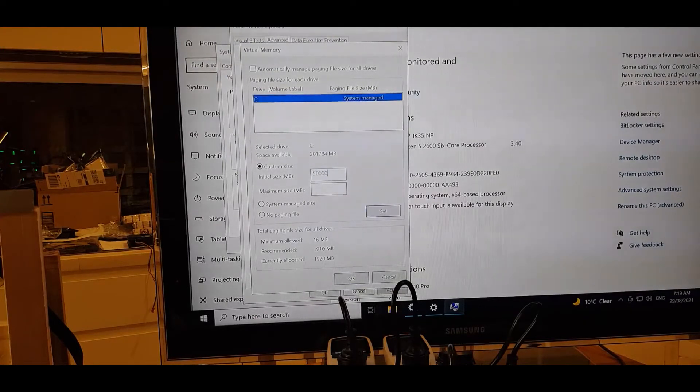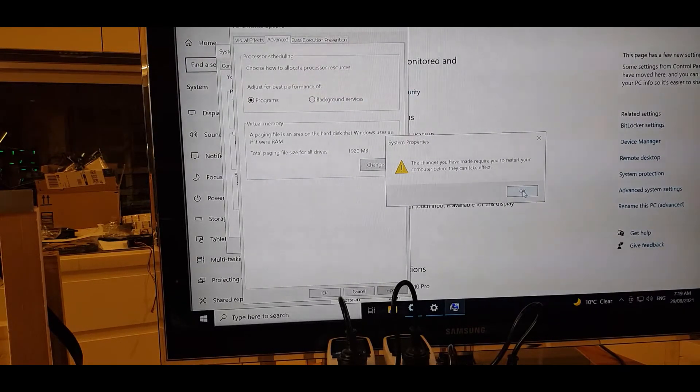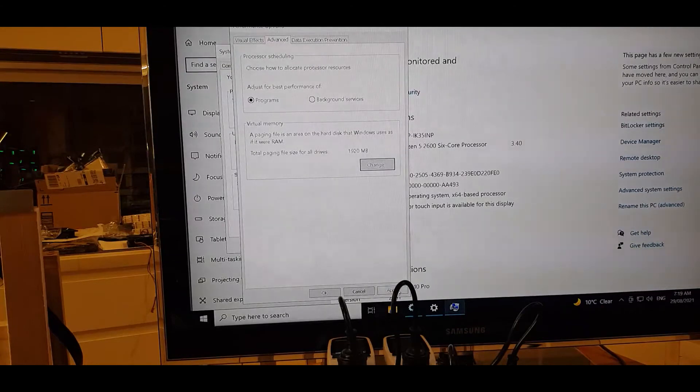Remove the automatic setting and choose Custom. The maximum available is 200,000 MB. What I normally do — and it always works for me — is set the initial size to 50,000 and the maximum to 150,000. I've never had any issues with that across multiple rigs. Press Set, then OK. It'll ask you to restart the computer later.